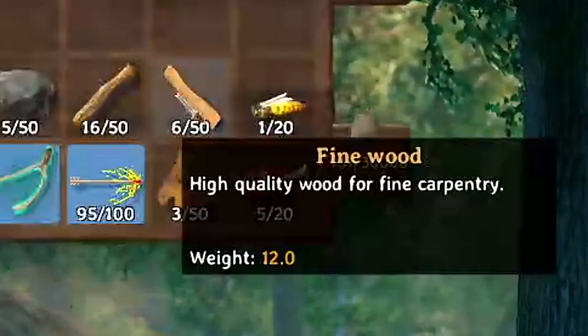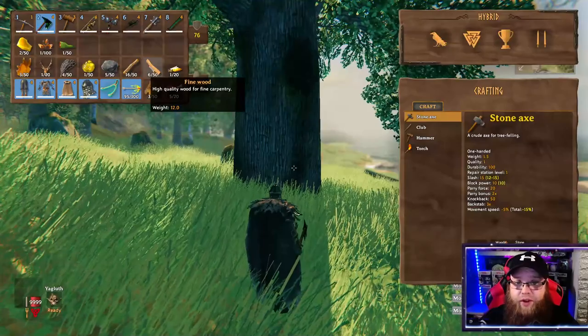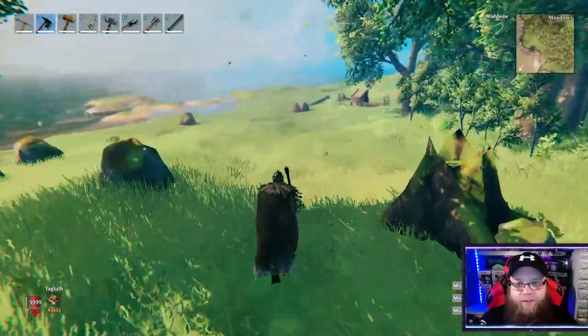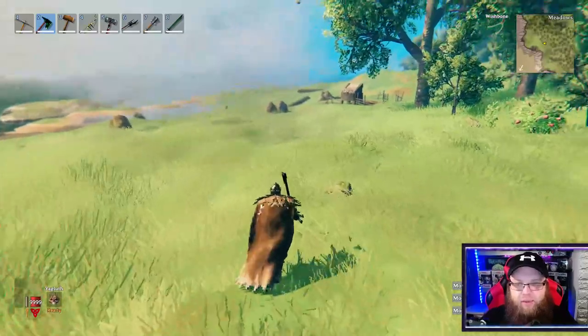Fine wood itself is very high quality wood used for fine carpentry and for making a few extras as well, like bows. There's a fine wood bow that does a decent bit of damage. Next, we're going to be talking about food.